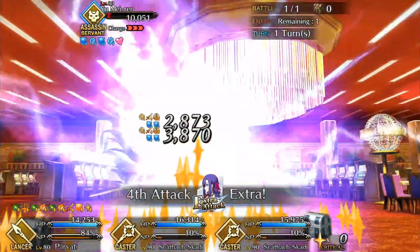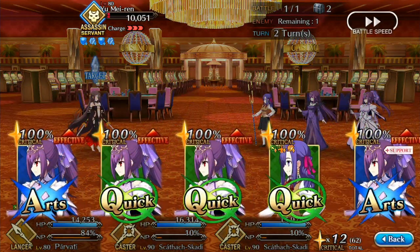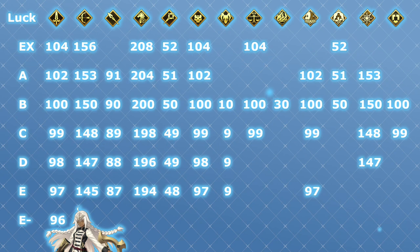Now that we know how to generate critical stars, the next obvious step is understanding how to gather critical stars on the cards you care about most. The formula is a lot easier to understand this time around, but we still need to talk about each part. Just like star generation rate, the base star gather rate is based off of your servant's class. This time around it's the riders that shine the most, with a base rate of 200, then archers who come in second with 150%. There are a lot of classes right around 100, and sitting firmly in last place again is the berserker class with a rate of only 10%.